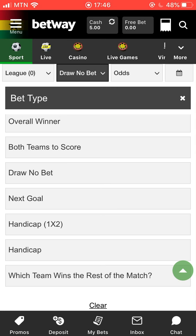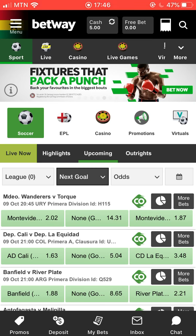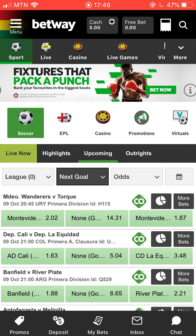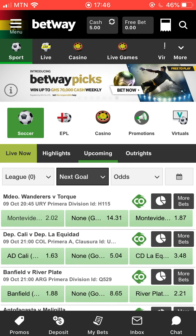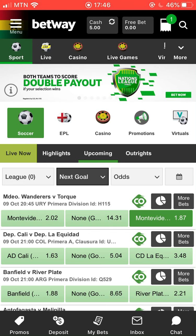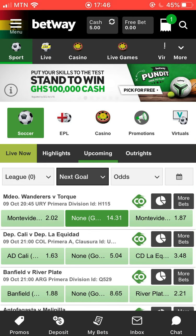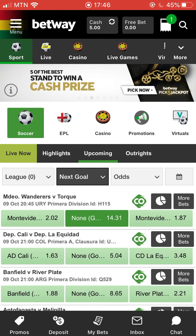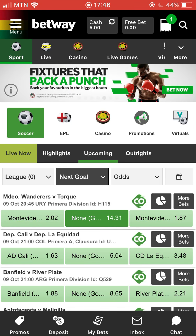We just click on it, and you have three options: either you choose the home team is going to score the first goal, or you choose the away team is going to score the first goal, or 'None' — meaning there's not going to be a goal in the match and it's going to remain 0-0 up to full time. That's what Next Goal means.